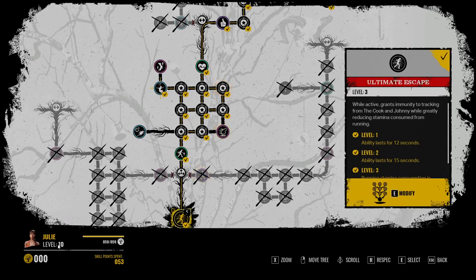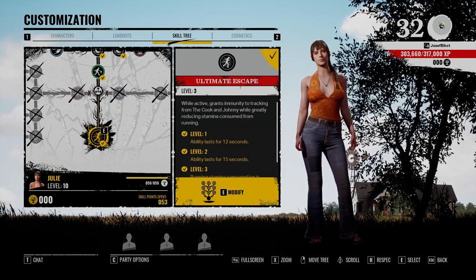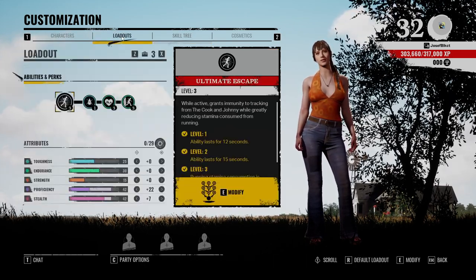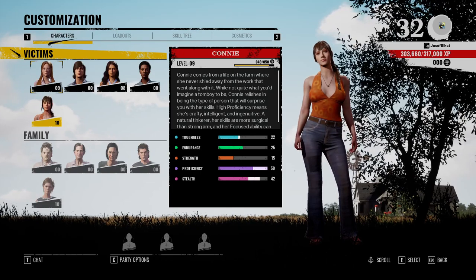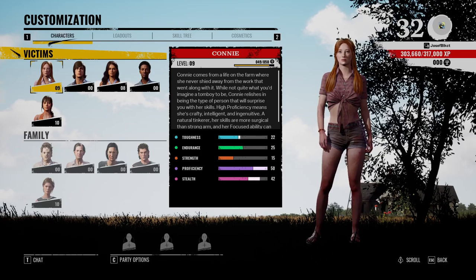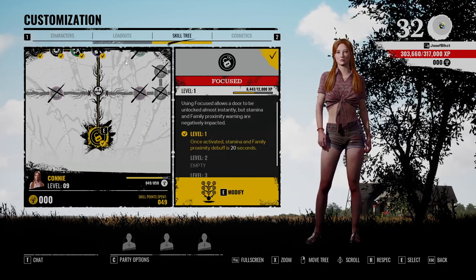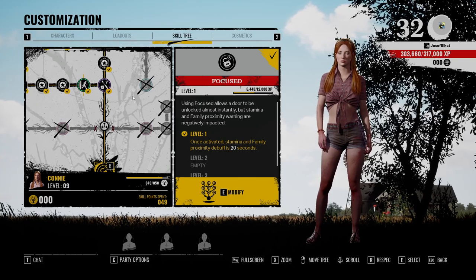Once you hit around account level 7 or 8, you should have around 50 skill points to spend, and that's when you can start planning your loadout. For the record, I did not plan any loadouts for a very long time — probably like 10 hours into the game. I was mostly using the default perks. It makes a really big difference, but you can improve in so many other ways than just your loadouts.